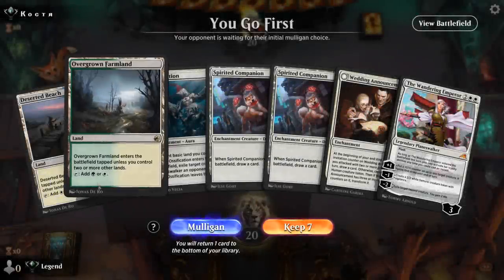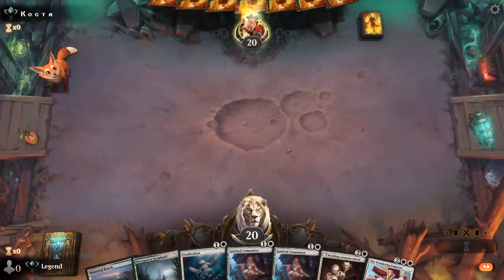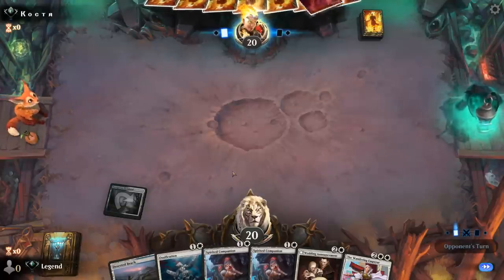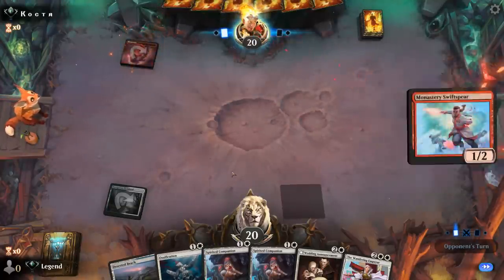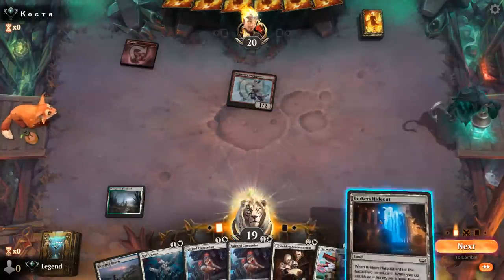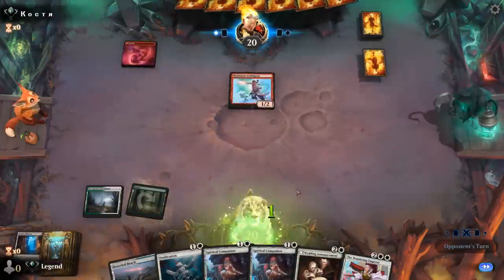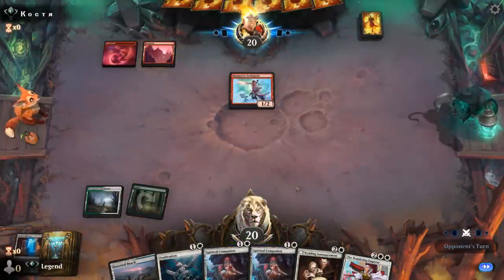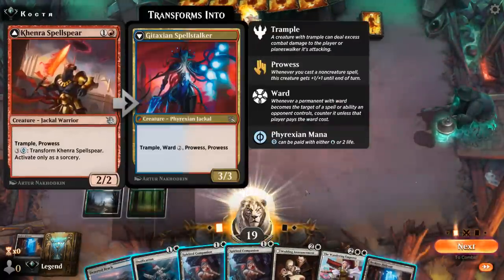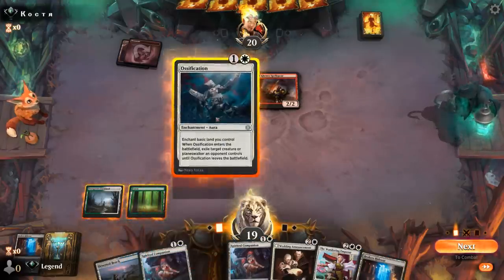Game two — we're on the play with a pretty slow opening hand without any untapped land on turn two, but I think it's still a keep. We get to hopefully play a Companion into Wedding Announcement. Up against a red deck with turn-one Swiftspear. This is going to be a tough matchup but we have the tools, and Headquarters helps. We'll get a Forest so we have double green for Ren and Seven. Probably going for Wedding Announcement, although a Spell Spear might be worth taking out before it transforms. So we'll Ossification, play Headquarters, and then next turn have Wandering Emperor.